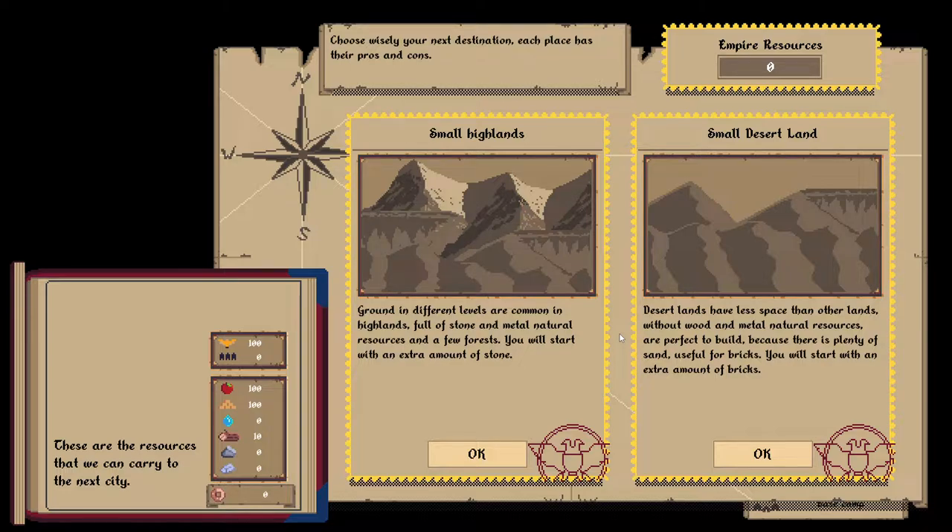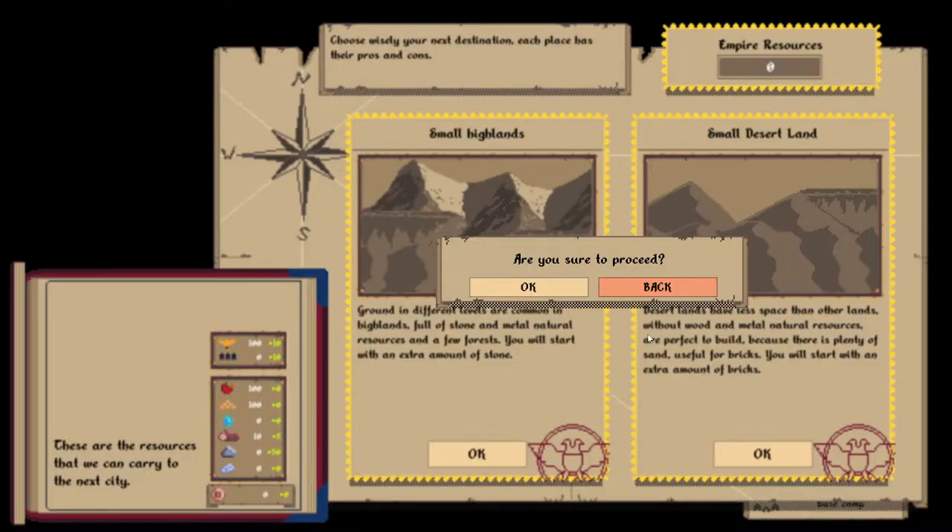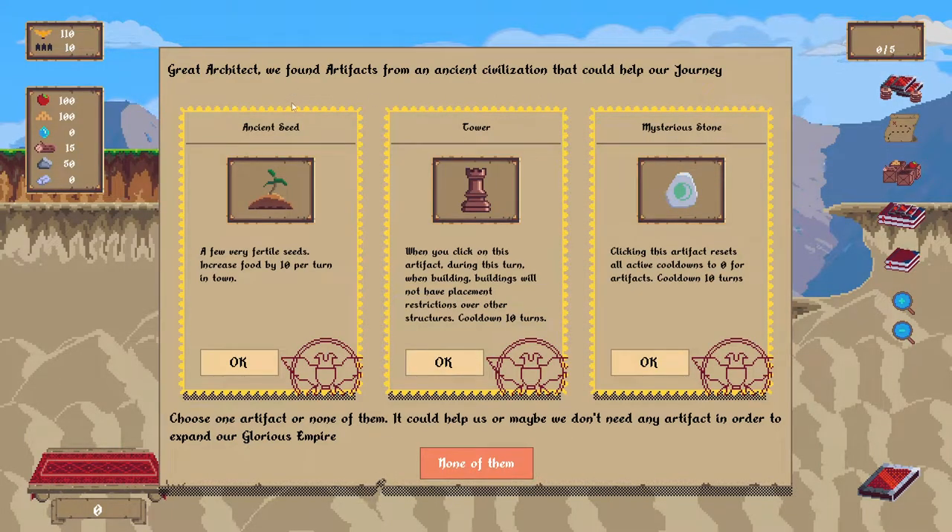Small highlands — ground in different levels. That sounds good. Full of stone and metal, few forests. I'm guessing I do want forests. Start with an extra amount of stone. Desert just sounds bad. Let's go here — a lot of thought was put into that.